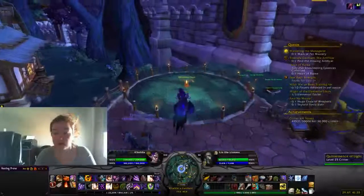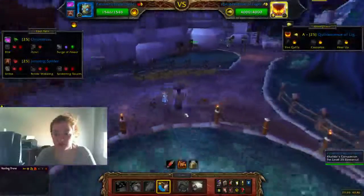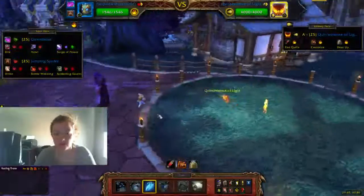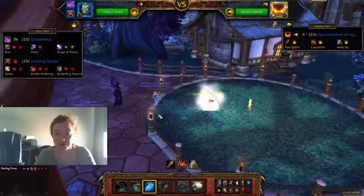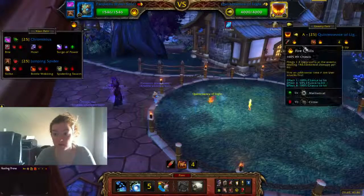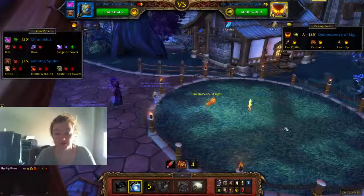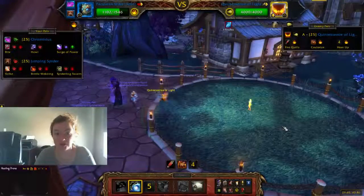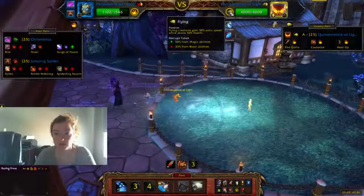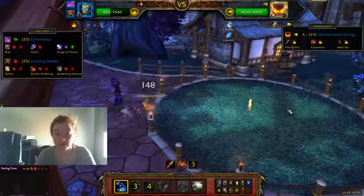The pet we're fighting today is the Quintessence of Light, and we're using the Howl Bomb technique on this guy, because it's the easiest. So, find our Water Spirit, Cominus, and just throw in something extra. You can totally do this as full magic, but all of the abilities are elemental, so it's kind of a bit of a pain. In terms of quickness, this is probably the best way to do it.